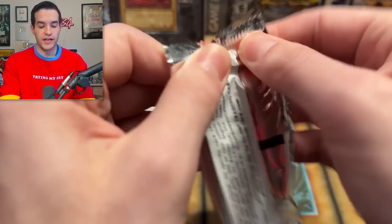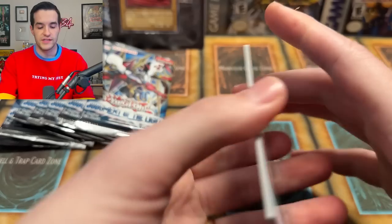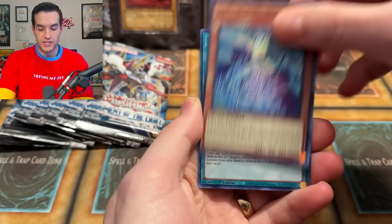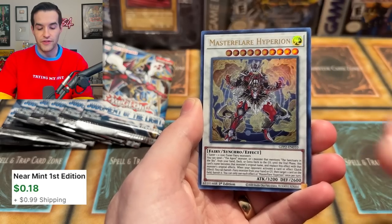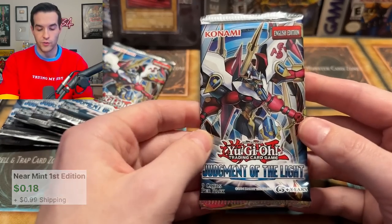Ghost from the Past, Second Haunting — come on. Look, it's my favorite sets, why can't we pull a Ghost Rare? Come on Ghost from the Past 2, let's give us a Cyber Dragon, that'd be cool. We have DD Lamia, Tindy Spirit, Vampire Kingdom and Master Flare Hyperion — Ultra Rare. Cool card but not the one we're looking for.